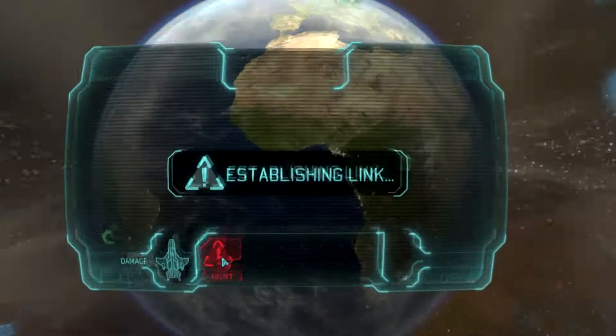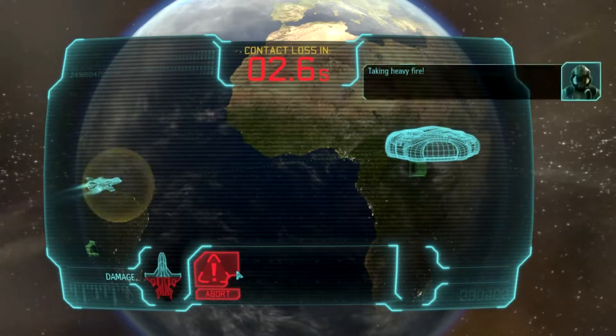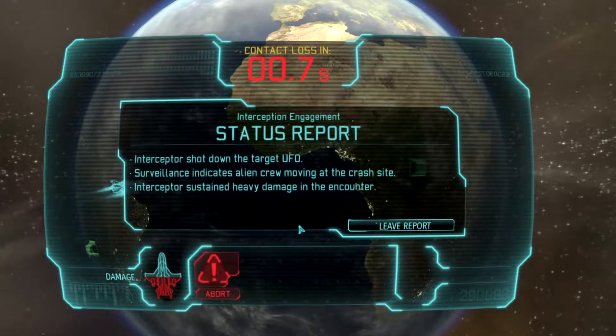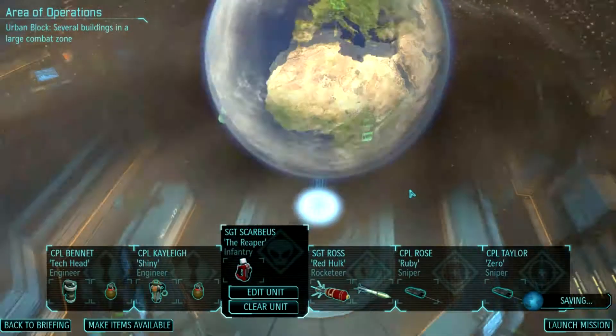Nearing strike range. Boom — hang in heavy fire. Yeah, that was actually good. I need crew moving. We've got a UFO. So it's a small one — we can take this easy. Now we need an assault, for certain.